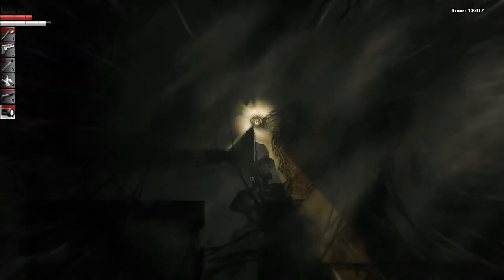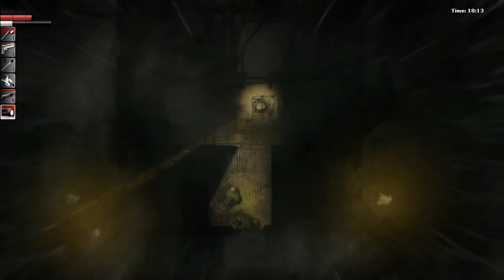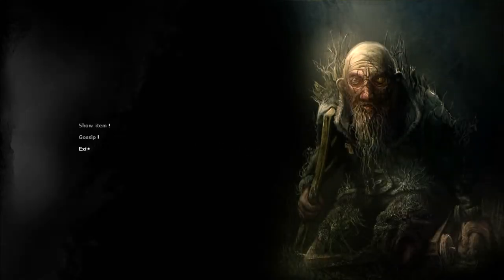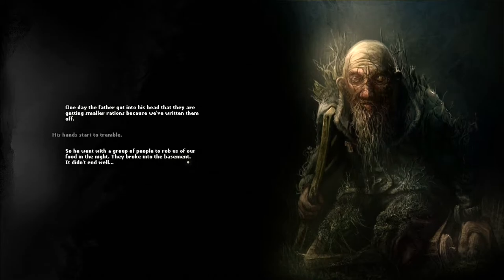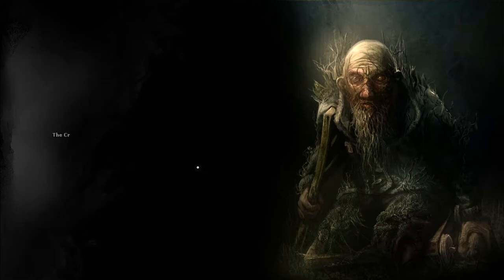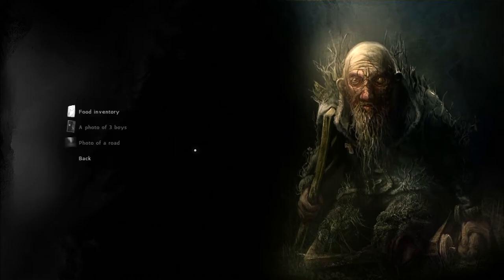Did we go in here before? Yeah, we did. Burning down the tree feels like a really big move. Okay, there's the cripple. Photo of three boys — upon seeing the photo, the cripple cringes with disgust. "These ruffians, eh? Sons of a thief. There were seven of them. The mother took the four youngest ones when the hunger struck. The other three stayed with the father — they were weak and sickly. One day the father got it into his head that they were getting smaller rations because we'd written them off. So he went with a group to rob us of our food in the night. They broke into the basement. It didn't end well. The lads threw them out of the village. I don't know what happened after that — people said they wandered the woods with the savages looking for their place." I can still hear the cries of that thief all the bloody time.